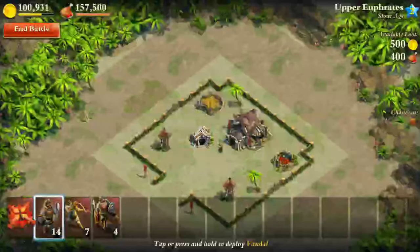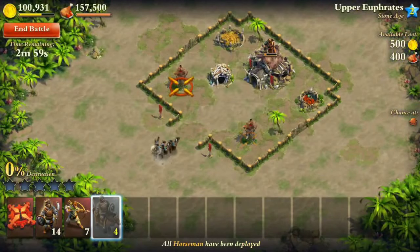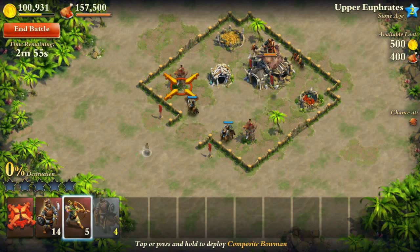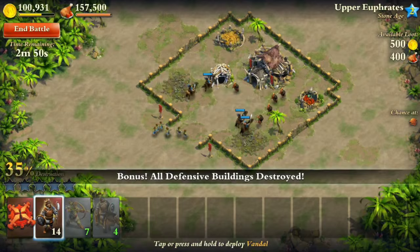I think this video can be pretty fast if I can just take them all out real quick. So there's two towers, and hopefully they split up — yeah, okay, good. And then I'm going to set my bowman just to take out the troops from the town center, and that should be it.